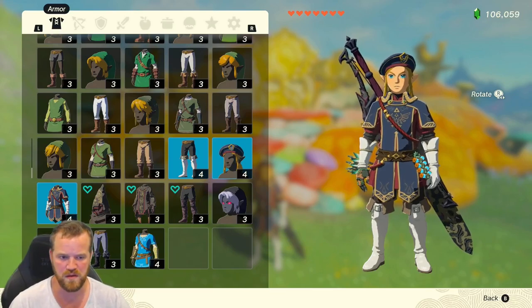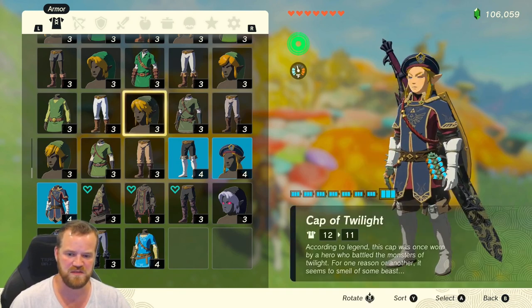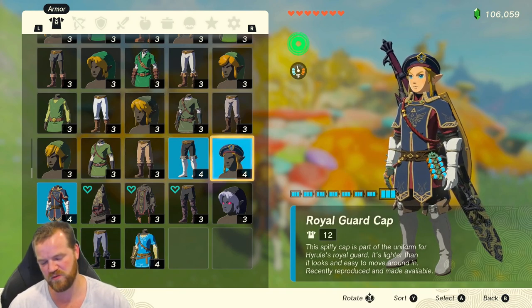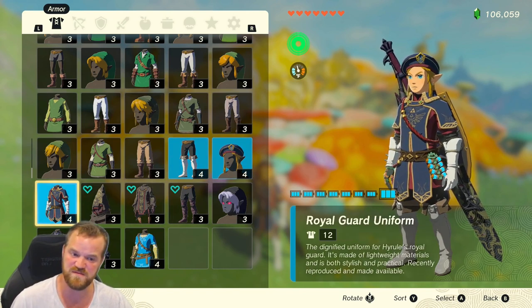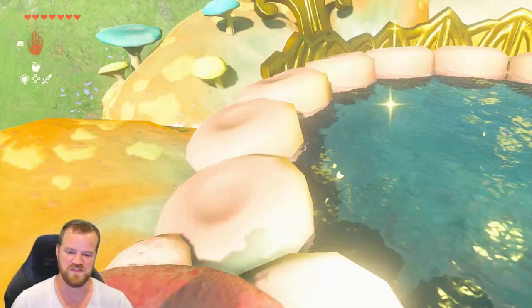We are going to upgrade the Royal Guard armor. This is found in Hyrule Castle — two of the pieces are up above in the floating Hyrule Castle, and one is down below. The starting defense is four for these, so I'm excited to see just how much defense we can get.